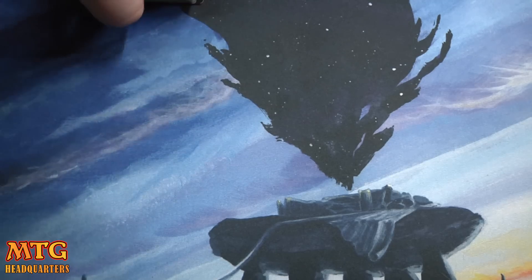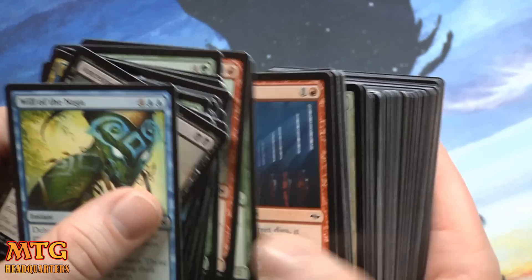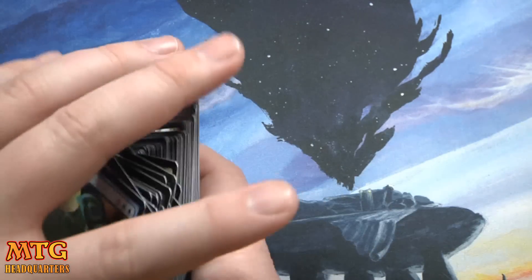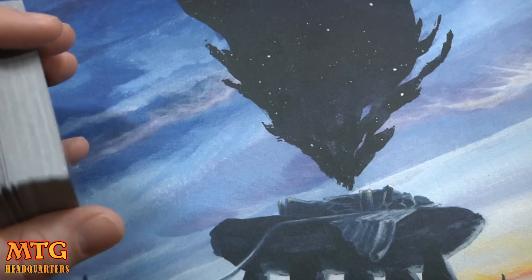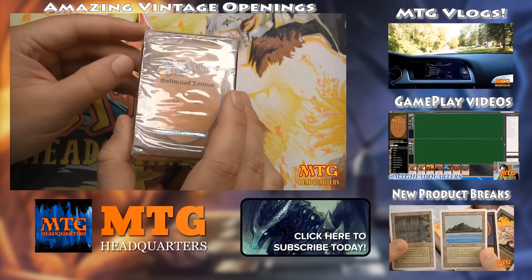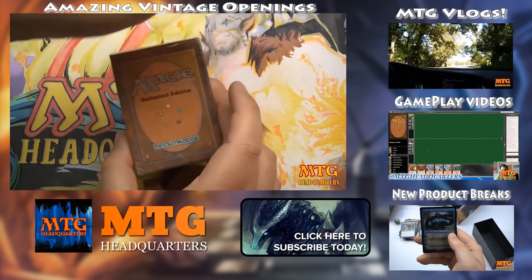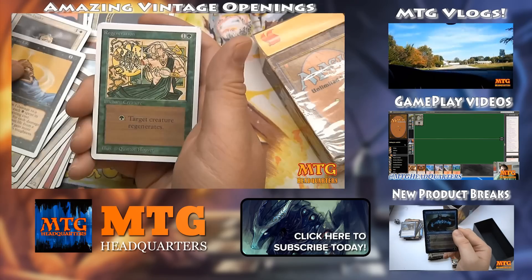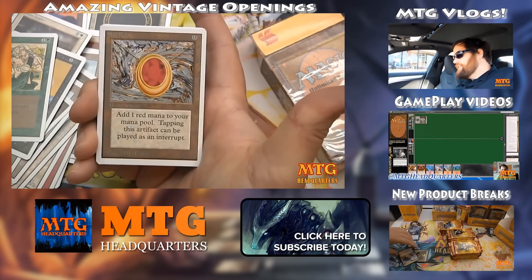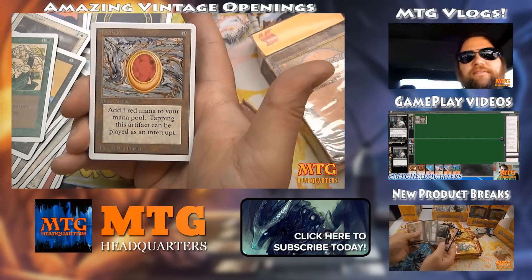So that is the Unflinching Assault intro deck. Link is in the description below if you like it. If you're new to the channel, please take a moment to subscribe so you can see each and every new product that Fate Reforged brings. Check out some of our most popular playlists — MTG vlogs, sick gameplay videos, new product breaks, and some insane vintage openings. I upload three to four new Magic the Gathering videos every week, so please subscribe to join one of the fastest growing Magic the Gathering channels on YouTube. Talk to you later.